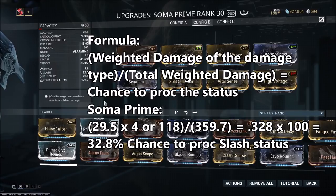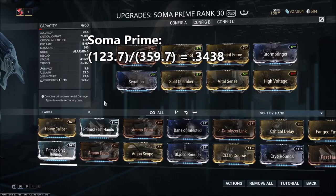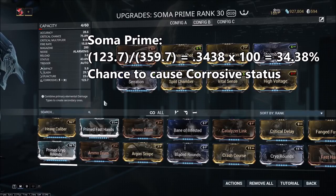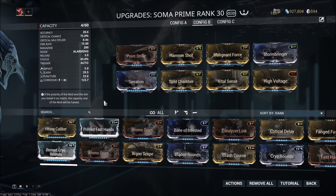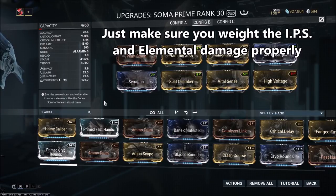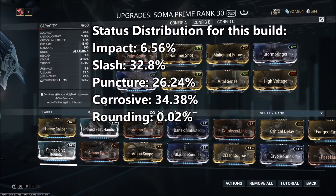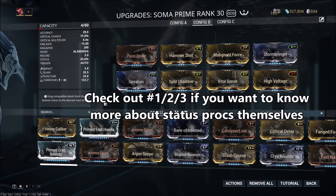This gives us the chance to proc a slash status per pellet, which is 32.8%. You can use the same method for each of the other damage types. For corrosive, which has 123.7, you divide that by 359.7, giving you a 34.38% chance to proc a corrosive status. So you'll have a higher chance to proc corrosive than slash, but you'll still have a very high chance to proc slash damage compared to corrosive, even though we're doing very little comparative damage. The basic principle is that the more of a single damage type you have on a weapon, the higher your chance is to proc that status on an enemy.